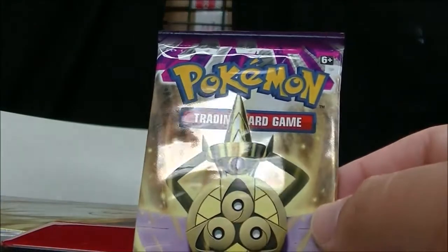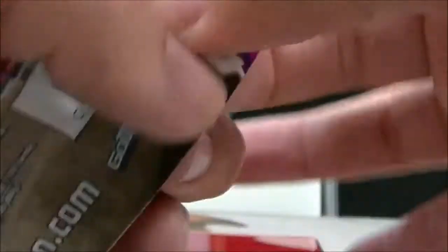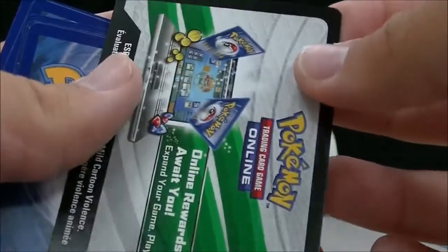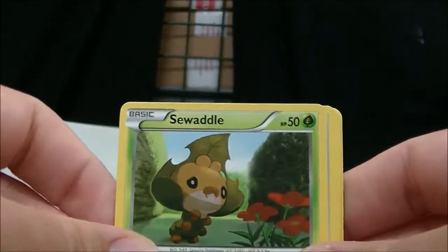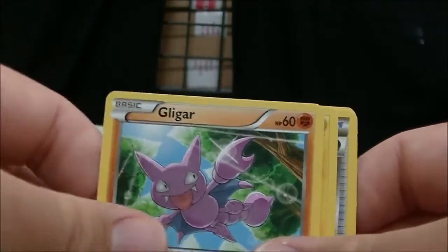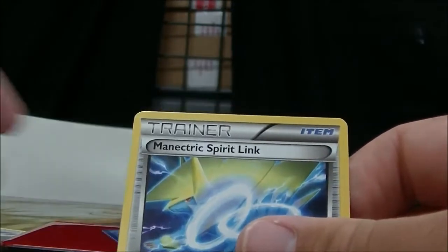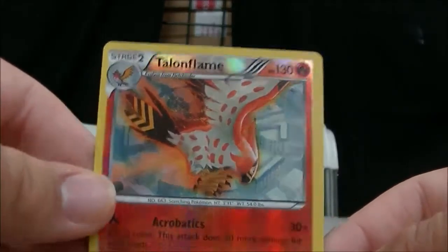The last pack of the day — Phantom Forces Aegislash Pack, which also happens to be an ultra rare like Mary Hanger Con. I got Moosharna and some other cards. Not bad.